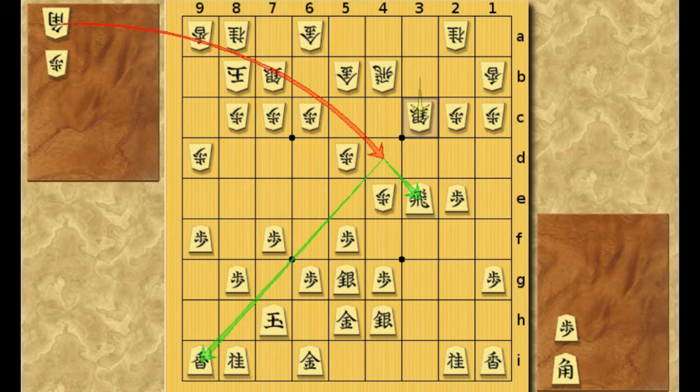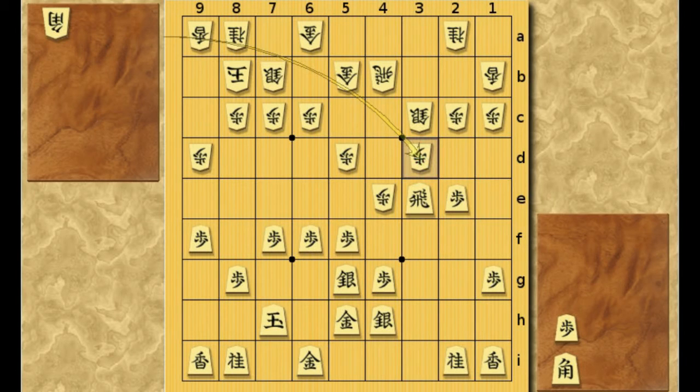So here Black will push the 6-5 pawn to 6F, blocking the bishop's diagonal. What should White do here? A bad move is this pawn drop to 3D. Just remember, this kind of move is always not very good. Because Black can simply pull his Rook back to 3H. Now Black is the only player that has a pawn in his hand, and Black is satisfied with making this pawn exchange in the third file. If you're playing White, don't make this kind of pawn drop.